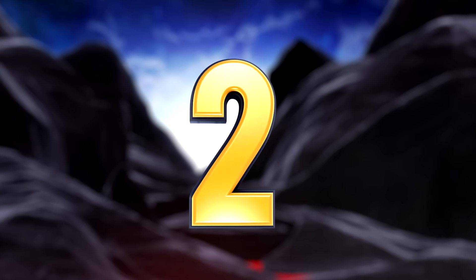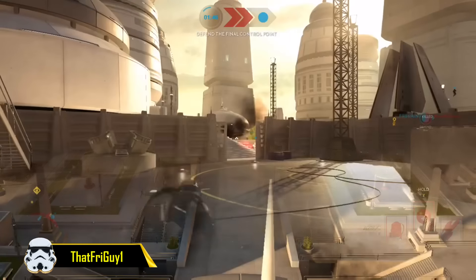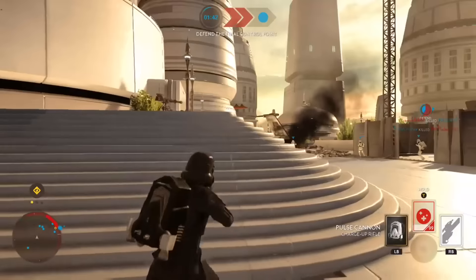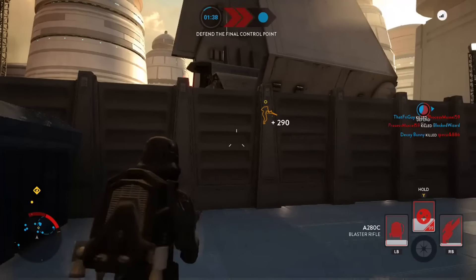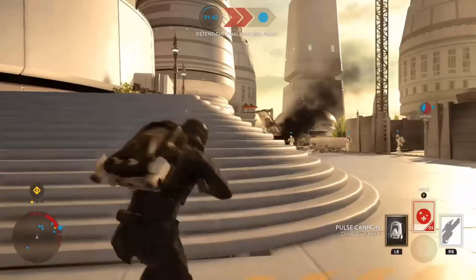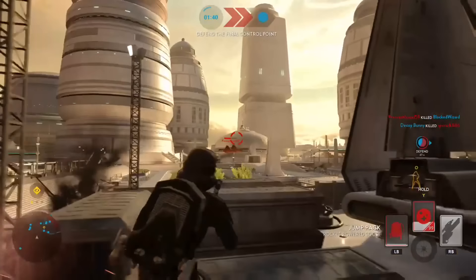On the honourable number 2 spot we have that fry guy who pulls off an epic shot to take down a cloud car. As you know they are very weak and die easily, but he doesn't just stand still and shoot it down — he does a sideways roll, jump hacks, and in the air kills it with his pulse cannon. The way he flies sideways aligned with the cloud car really makes for a beautiful sight.